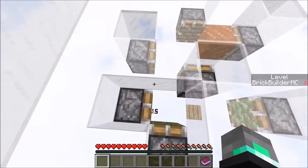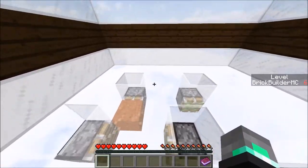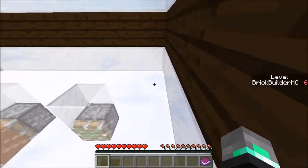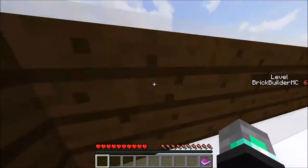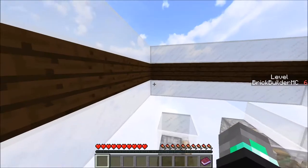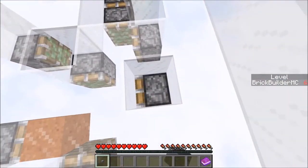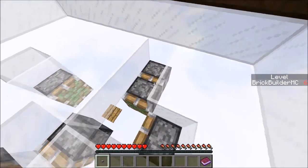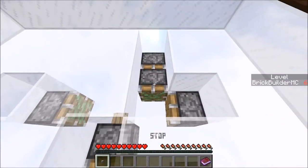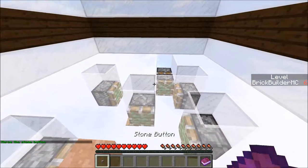I'm just gonna roam up and down each of these paths because maybe that makes sense. I am very confused right now - I don't understand this map. This does not make any sense. Maybe - what is happening? You don't go down. I have a button that can break air. Do I have to take this off? Which air do I break? Can I place this down somewhere? Very confused - this thing can break air.